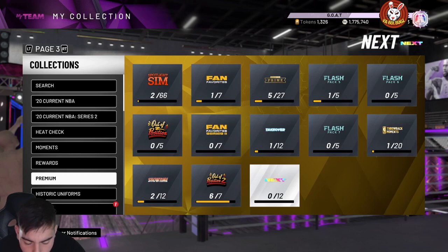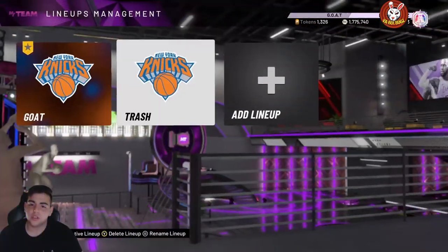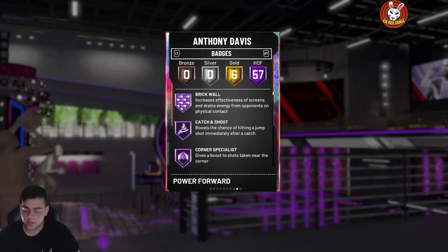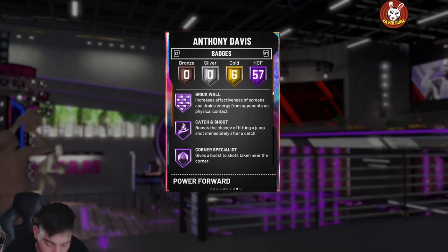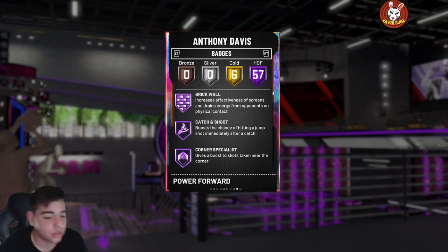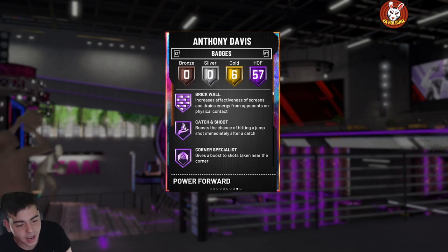My bad, I didn't go over Zion's stats. Galaxy Opal Zion — 59 Hall of Fame badges. Anthony Davis had 57, so Zion now has the most. 97 three-point shot, 97 mid-range, 99 dunks, 97 speed, 95 steal. We are dropping a million packs. I will see you in the next video, we are spamming packs. Hope you guys enjoyed, stay tuned for more content, have a good one, peace.